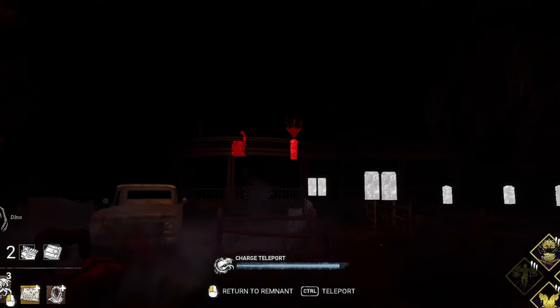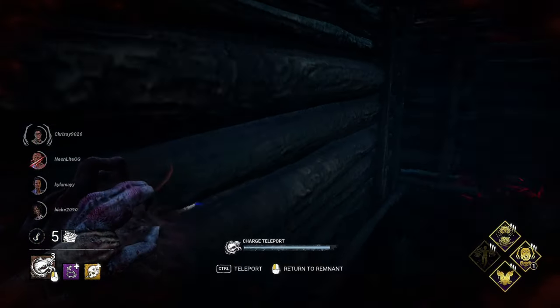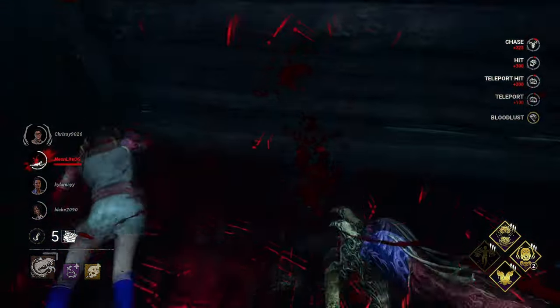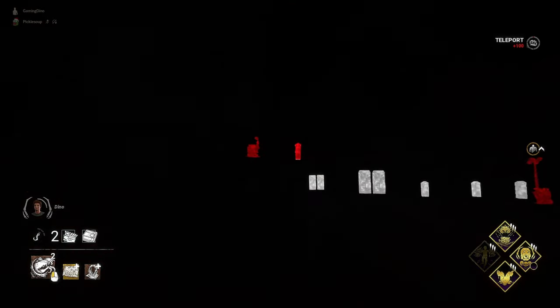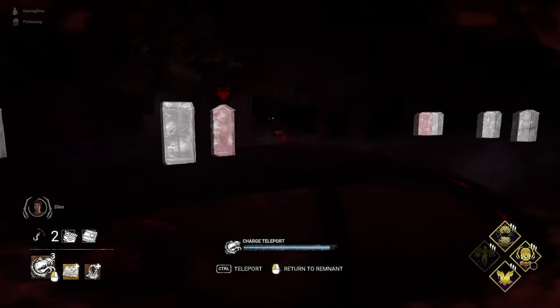More on locker bundles later. During the daytime, you locker-travel at a speed of 12 meters per second. Alternatively, while gloaming, you can press the attack button to return to your remnant. Keep in mind, teleporting to a locker, leaving the Gloam, or a survivor touching your remnant will instantly destroy it.